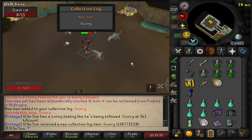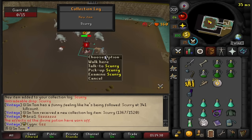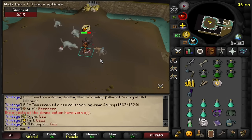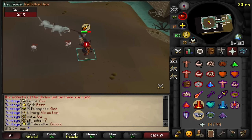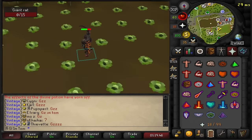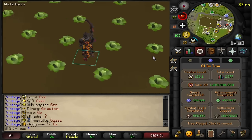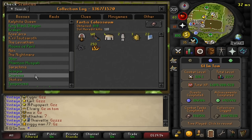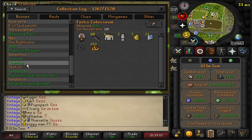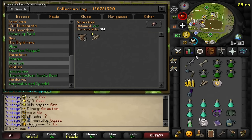I actually got the pet on my second trip here as I came back. I'm kind of relieved because it's a lot of scythe charges, but I did kind of want to AFK for a bit as well — but I guess I can't complain. Scurrius pet, my 34th pet now.